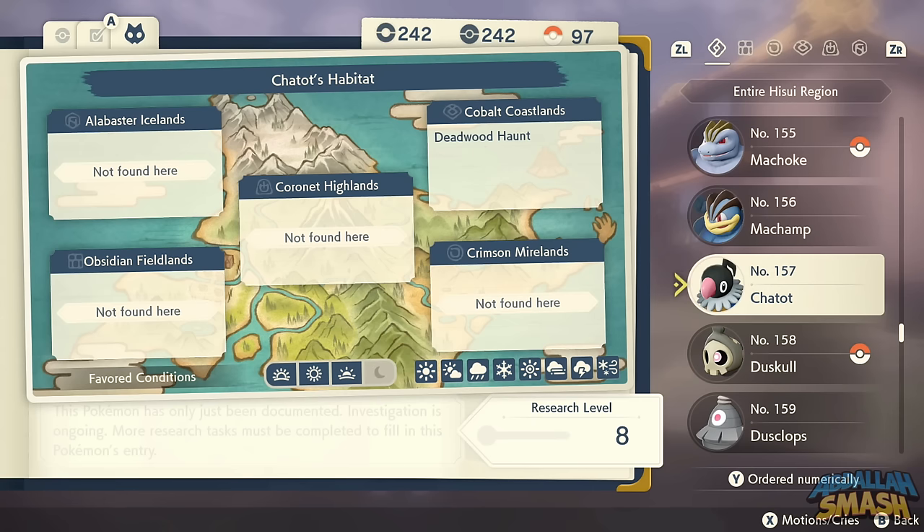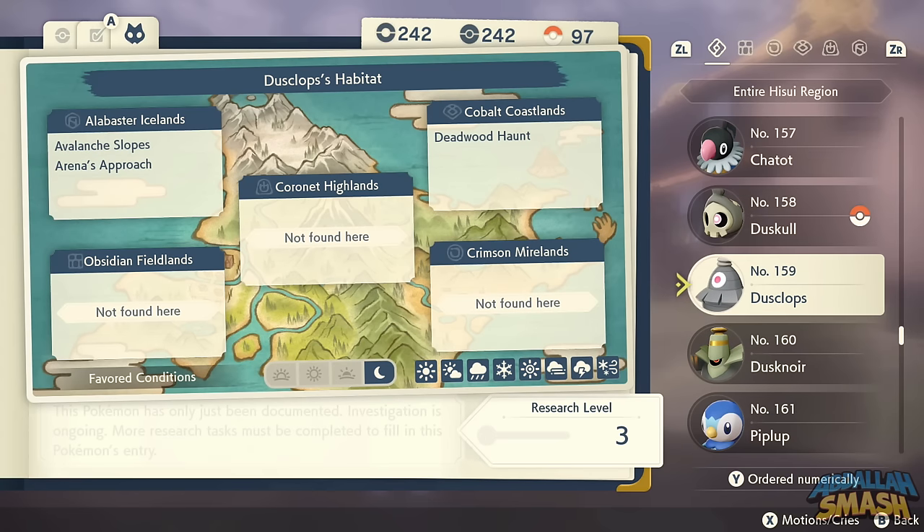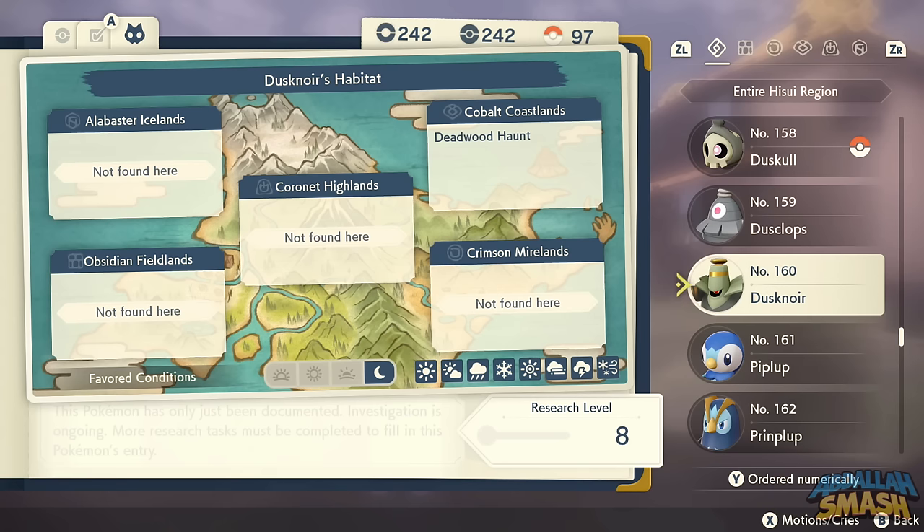Chatot can be found in Deadwood Haunt. Along the way to Deadwood Haunt, you'll also find plenty of Duskull, Dusclops, and Dusknoir — there's an Alpha one in that area, which is pretty scary.